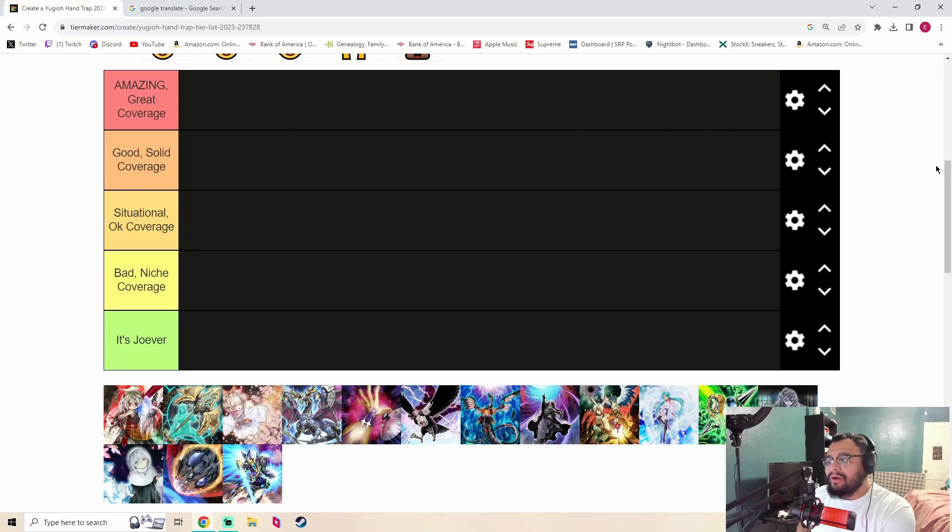What is up guys, it's your bro Winster, and I'm back at it again with another video. We keep pumping great content out — we've done board breakers, we've done the best decks in the current meta considering the new format, and now we are doing the best hand traps in the current format. Make sure you subscribe and hit that notification bell. Let's jump right into this hand trap tier list. We've got: Amazing, Great Coverage, Good, Solid Coverage, Situational, Bad/Very Niche, and Jover.